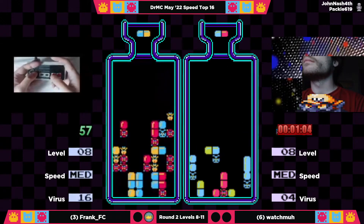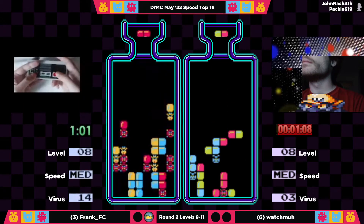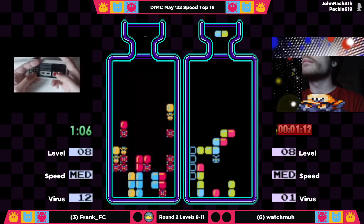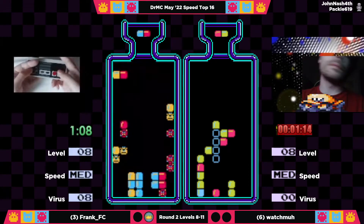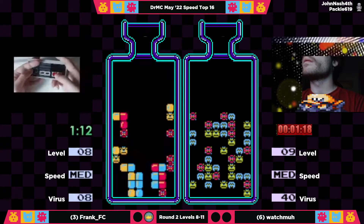Watchma is a minute in and he's already almost done with level 8. This is incredible. He slips a red in to take that one out, and he's going to be out in a minute 14. That's an excellent level 8 — holy moly.